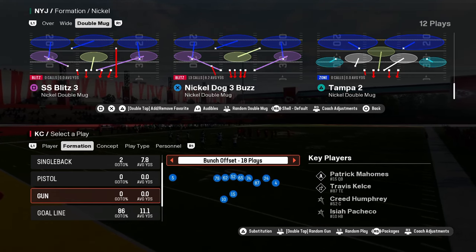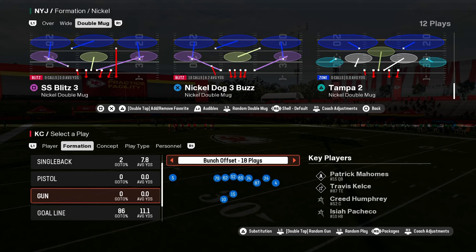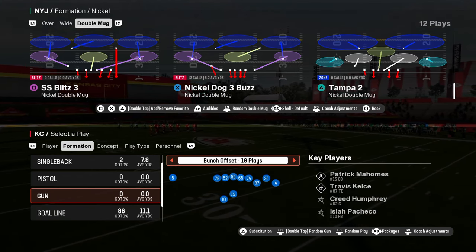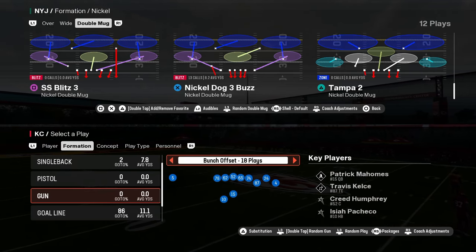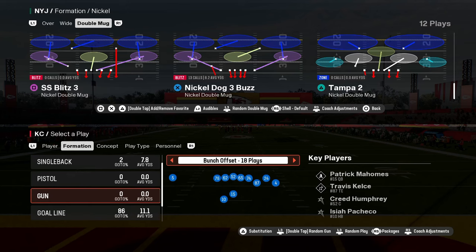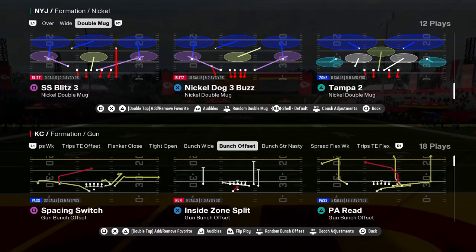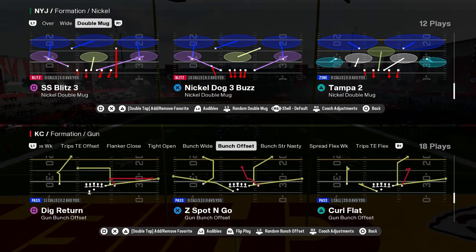The Nickel Double Mug is the best defense in Madden 25 for a variety of different reasons, one of which being it gets probably the most consistent pressure in the game. When I say consistent pressure, I mean that regardless of whether somebody comes free or not, does this defense put the quarterback on a timer and does it make them have to respect the fact that there is a blitz threat on the field? This defense certainly does that, and we're going to show you why in this video.